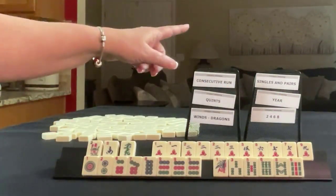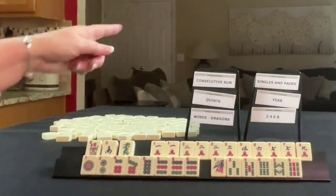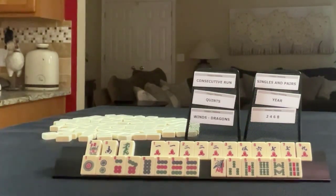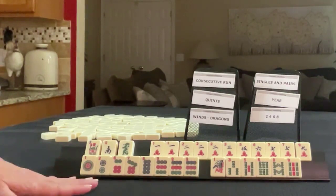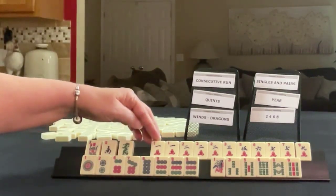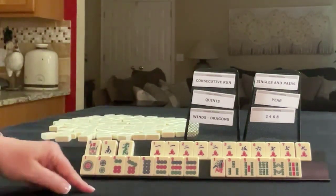We need to force hands in these categories. If these were your tiles, which of these categories would you force and what would be your first discards? If these were my tiles, I think I would play singles and pairs, odds, and a two-four-six-eight hand.